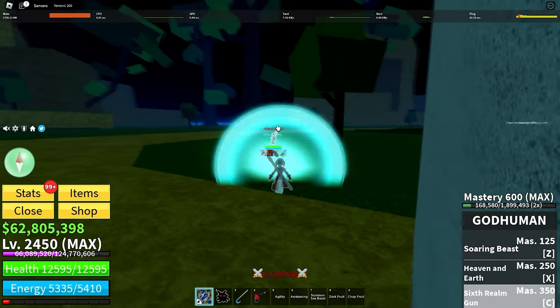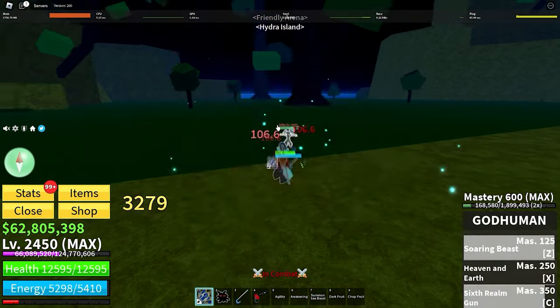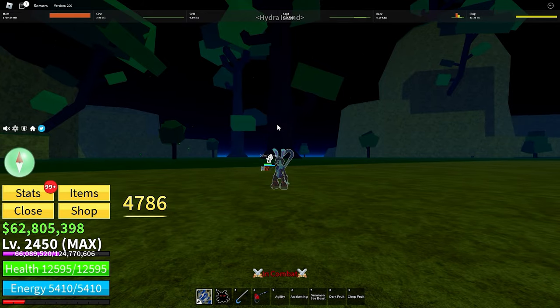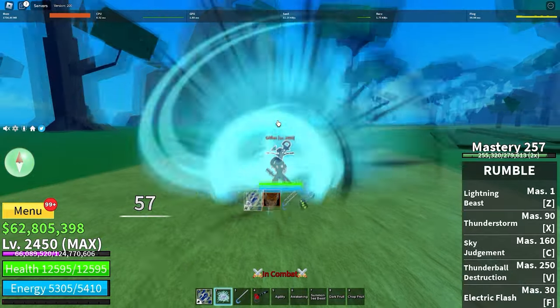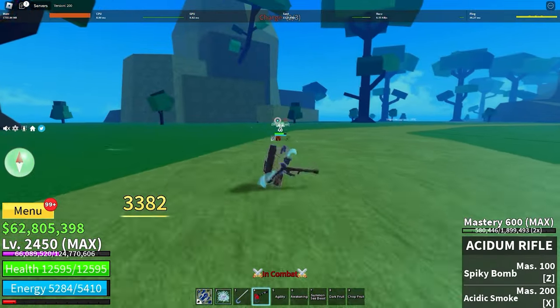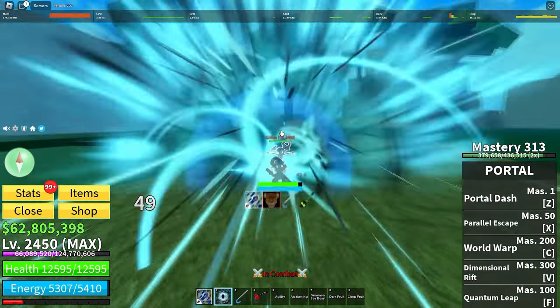The second way to do this is to teleport after you use your Z move. But with any normal fruit teleport, this is difficult to do consistently. A better way to do this is to use a teleport that has an effect — like with Rumble, you can stun them, or with Portal, you can force them through your teleporter.